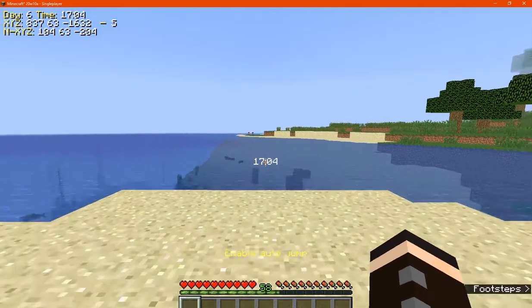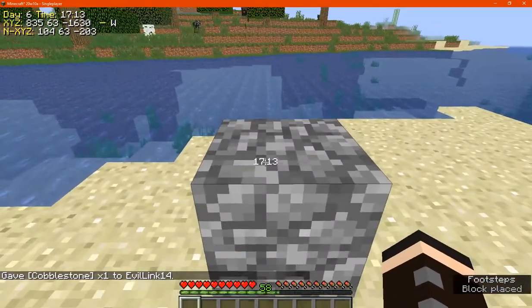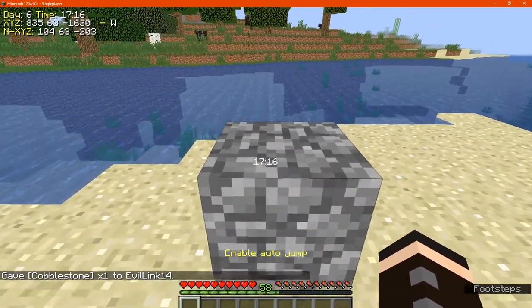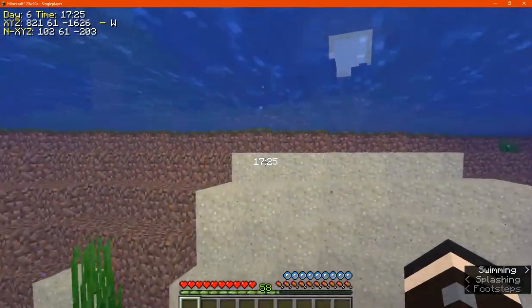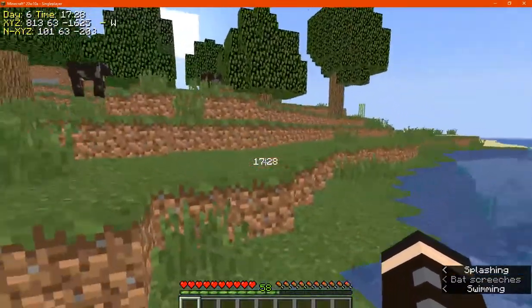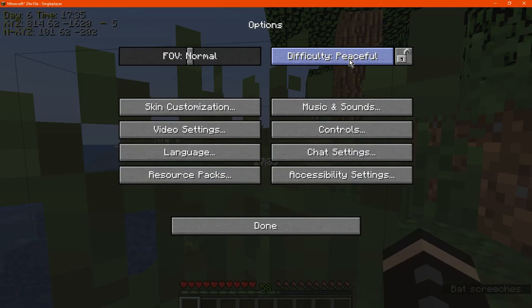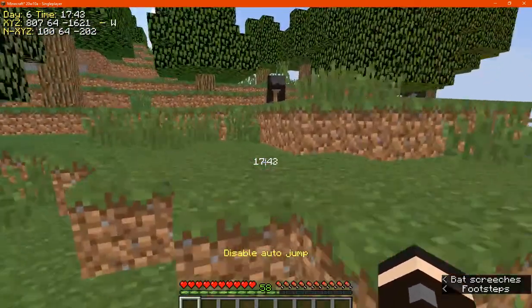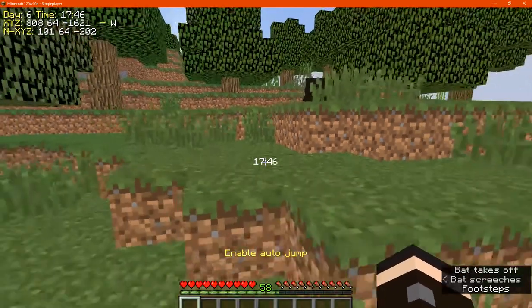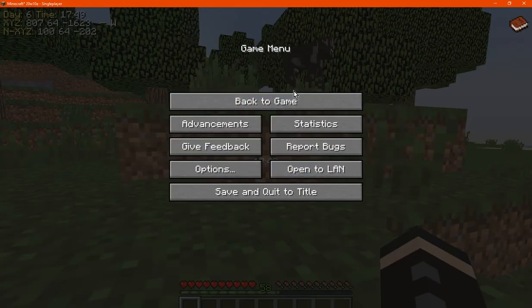I'll actually go with auto jump — I'll actually get a block for that though. We'll do this, press comma. Okay, so we'll probably go over here then, because it detected a bit more naturally depending on how close it was. I'm not doing it there. Okay, so it disables it for some reason, it doesn't want to enable it properly for me, interesting.